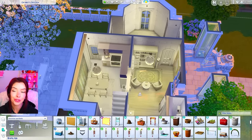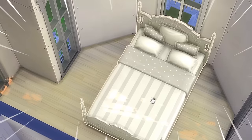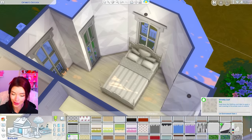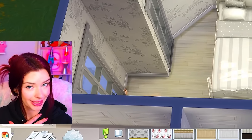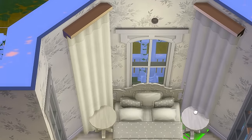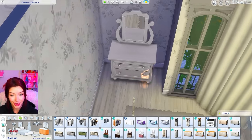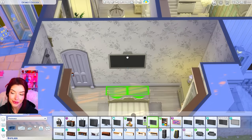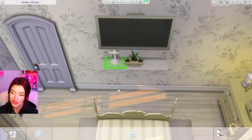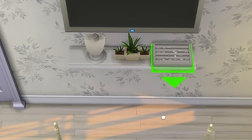Now for the first bedroom. I'll pick a bed first before doing the wallpaper — this one totally matches the aesthetic. I might use this wallpaper from Dream Home Decorator, though I'm scared of the pattern ones. I'm getting the vibe this is a guest room. Adding a couple tables beside the bed, transparent curtains, a rug, and a dresser from Cottage Living. I'm adding a TV with shelving underneath, plus jewelry holders and a display box from the Crystal Creations stuff pack.